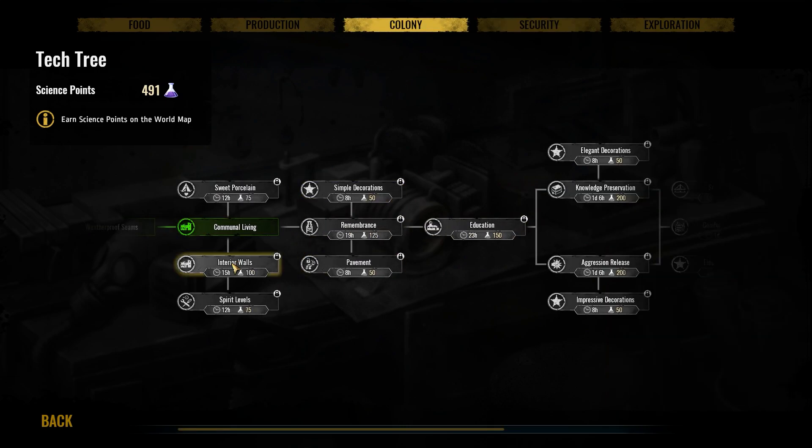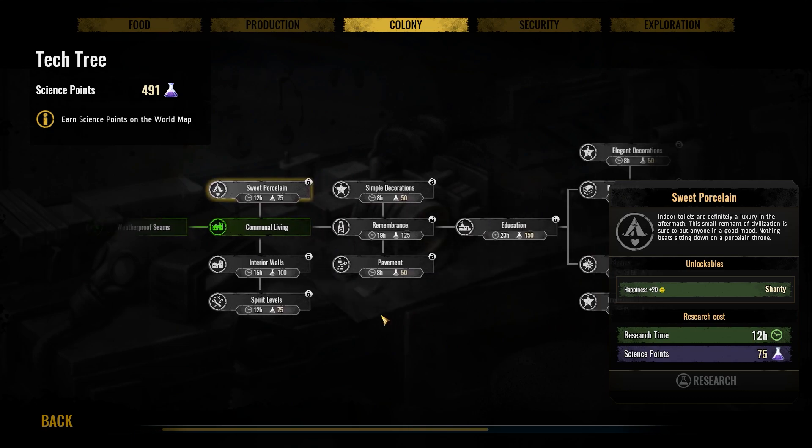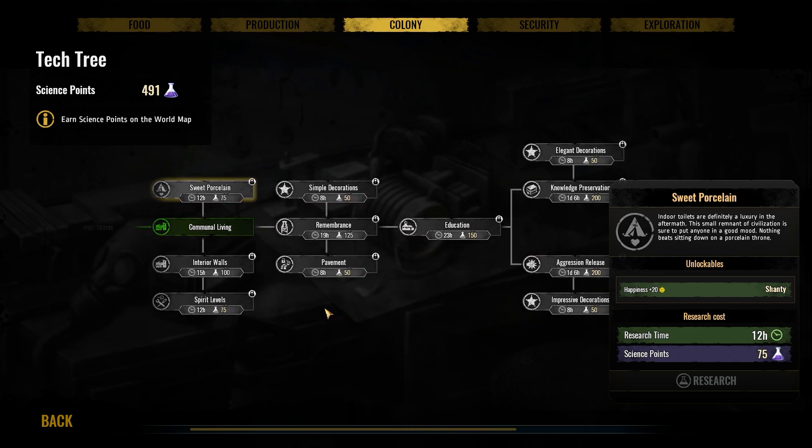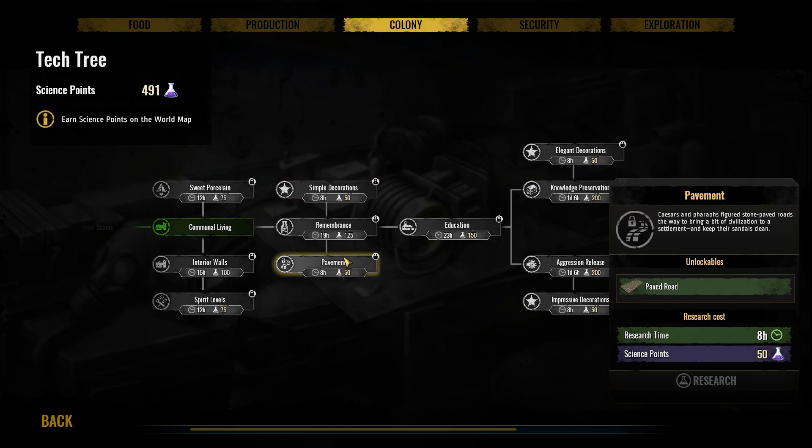Colony — is there anything? Interior walls, happiness plus two for the tenements — that'd be nice to have. Spirit levels, repair cost minus one. Sweet — porcelain, indoor plumbing! That would be good. We definitely have a course to go down, let's put it that way. Pavement — oh, the paved roads! Oh boy, I want to get to that too. Education's good for the schools, but okay.